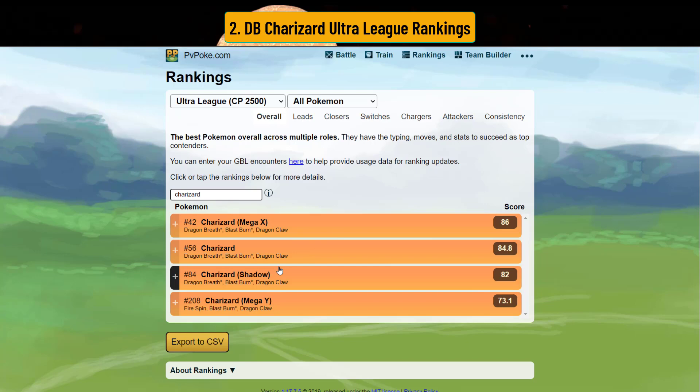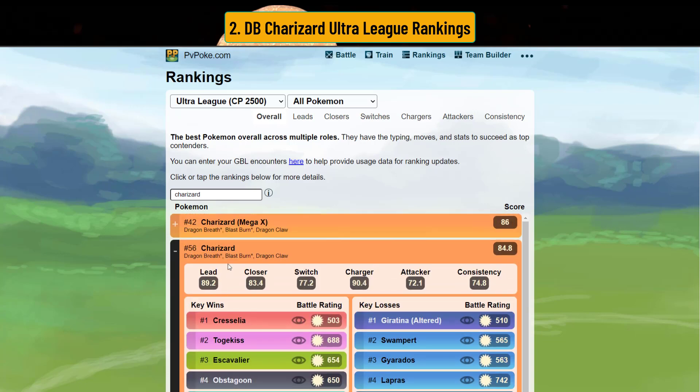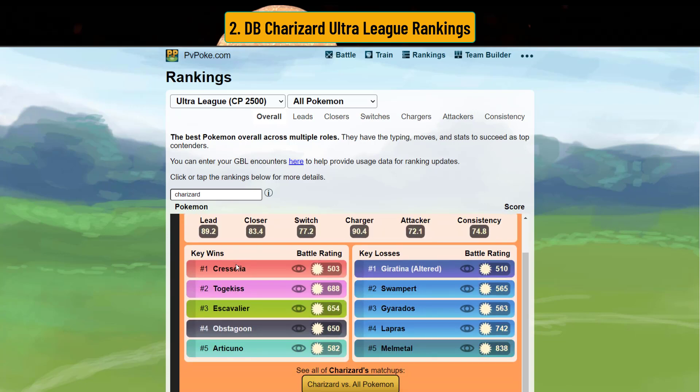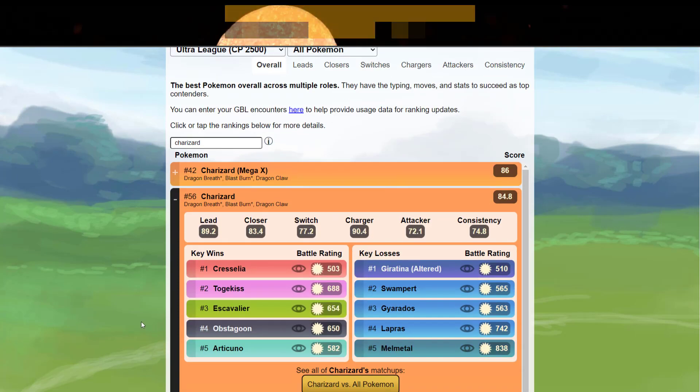What really shines is Mega Charizard X — I'll cover separate videos for each of these. The reason why Mega Charizard X rates higher than regular Charizard is because you get that STAB bonus from it being a Dragon/Fire type, since it does become a Dragon type when you Mega Evolve it. A regular Charizard still ranks very high and has some very interesting matchups. You actually beat Cresselia and Togekiss in the one-shield with Dragon Breath Charizard — we'll see that in the matrix shortly.